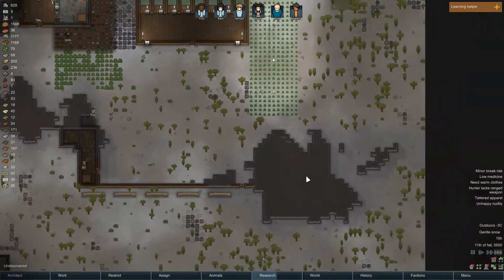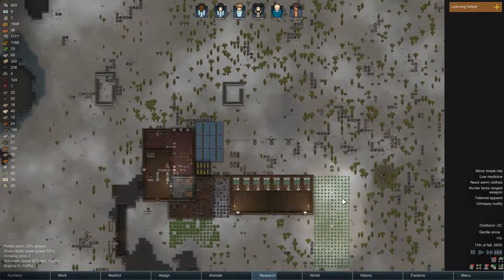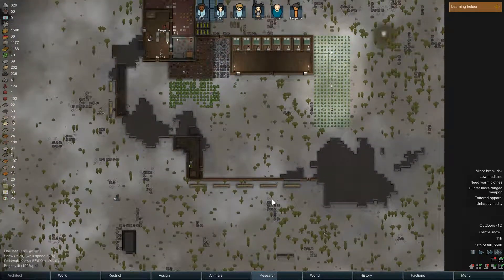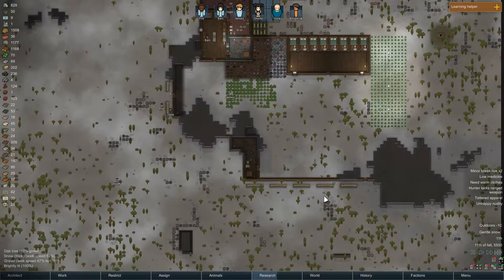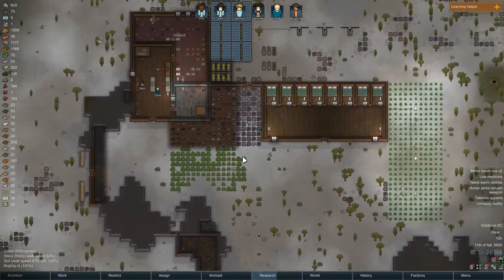We got our defense pretty much set up on this side. We'll maybe make a wall over here, but in a later stage. At least when they flank us from this direction, they'll have to walk around or fight us at the sandbags, which give a lot of cover. So that's pretty sorted out.